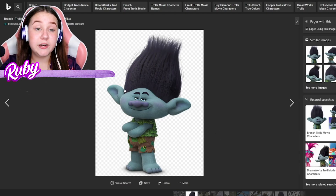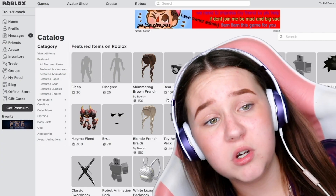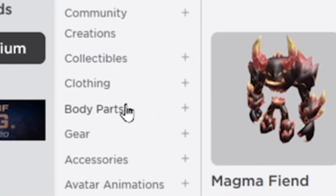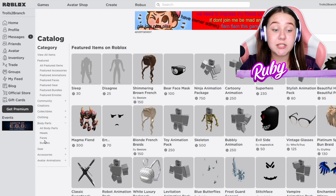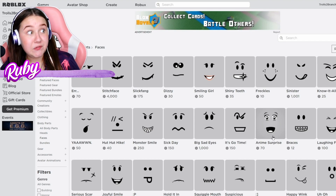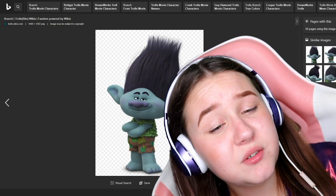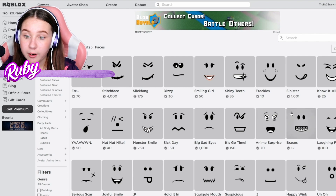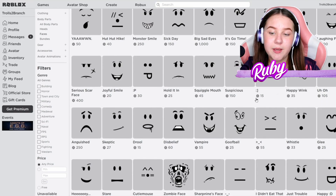I actually feel pretty confident for this one. I'm gonna go to faces first — I know you guys might be surprised by that. It's kind of like a smirk face, so let's see if we can find one. He's also got a nose, so maybe I made the wrong choice going to faces first.